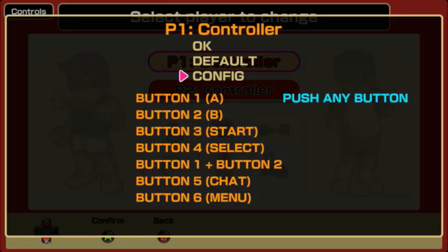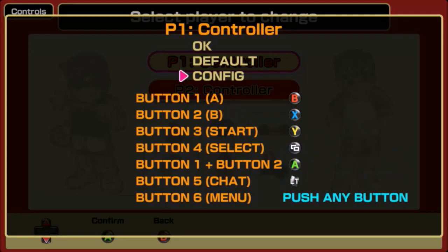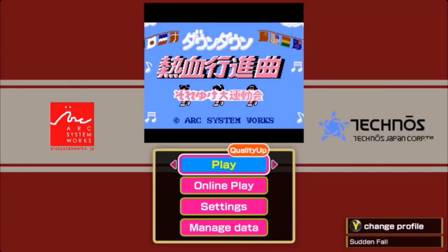Go to player 1 control and then config. We want to push B, X, Y, Windows button, A, L, T, and the burger button. Once you've done that, hit OK, back out of the menus.